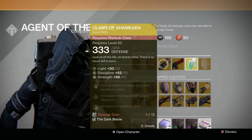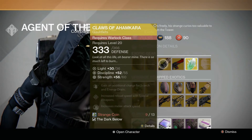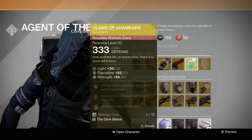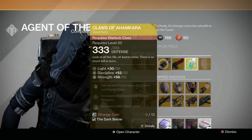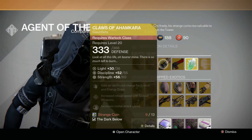Claws of Ahamkara for the Warlock. Gain additional charge from Scorch and Energy Drain. Increases reload speed. Increases melee attack speed. Not the best out there for Warlock by far — there are much better exotics to be using.